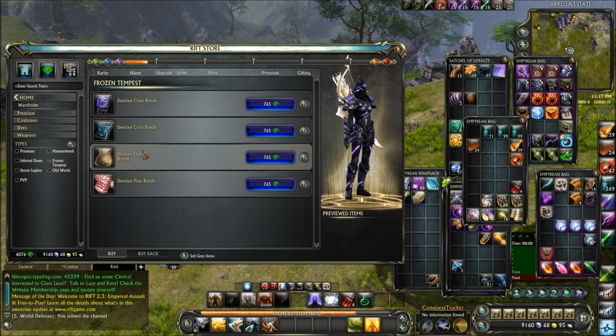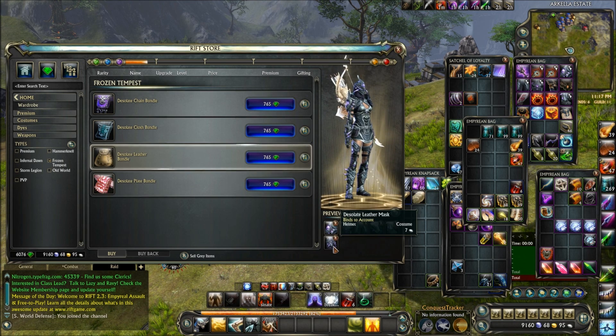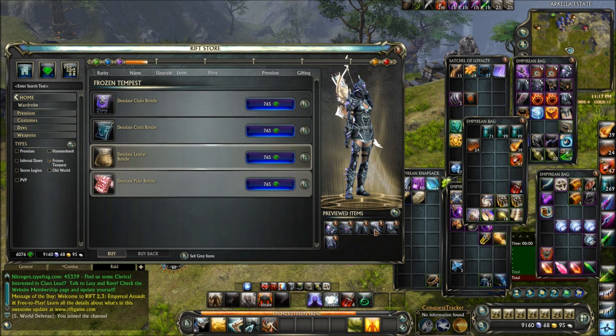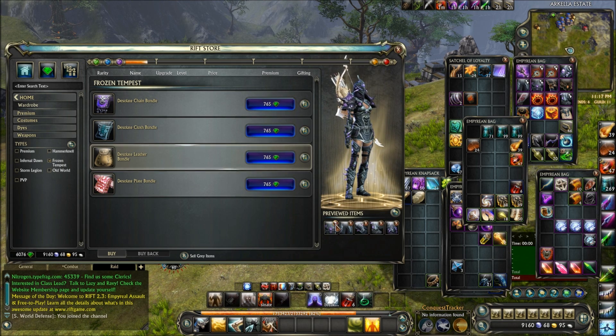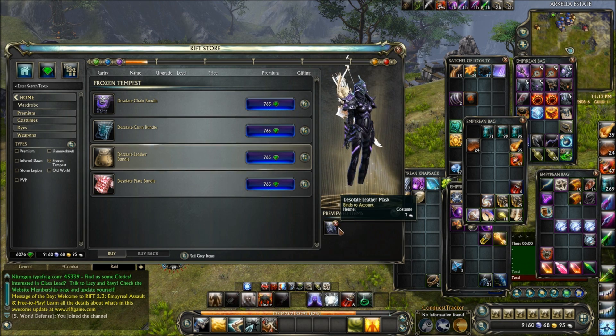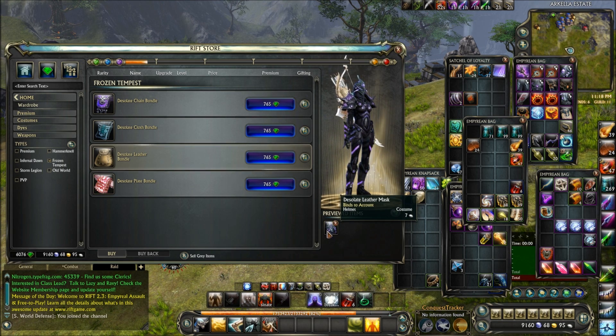Now if you go into the bundle, you can buy each of these separately. Just click on it, and then right here you can actually deselect each of the ones that you want from it. So if you don't need any of this stuff and just want the helm, you can buy that one by itself — so there you go.